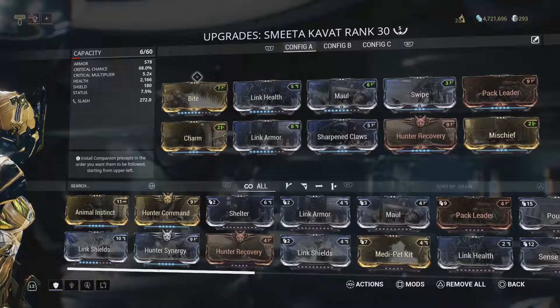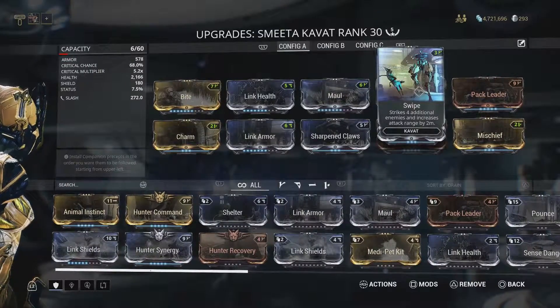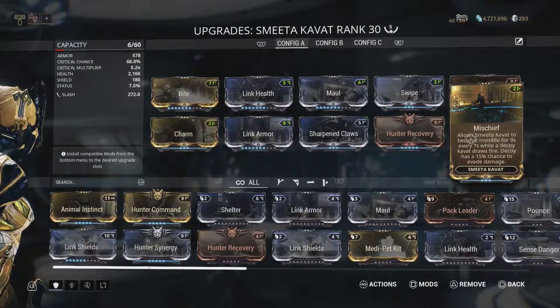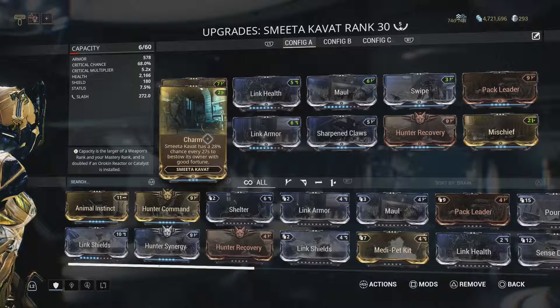Now we're taking a quick look at how we've modded our companion. I'm using my Smeeta Kavat so we can get the crit bonuses that also help with using our abilities. Looking at it: Bite to up crit chance and crit damage, Link Health for more health, Maul, Swipe, Pack Leader for health regen, Mischief so it doesn't get hit, Hunter Recovery, Sharpen Claws, Link Armor, and finally Charm to increase our crit chance. The companion works in addition to Venari — while they're off meleeing things, they'll heal you, and when you use ability one or melee, you heal them. It's a symbiotic relationship where you just keep giving each other health.